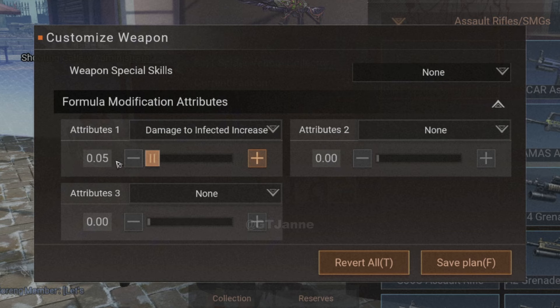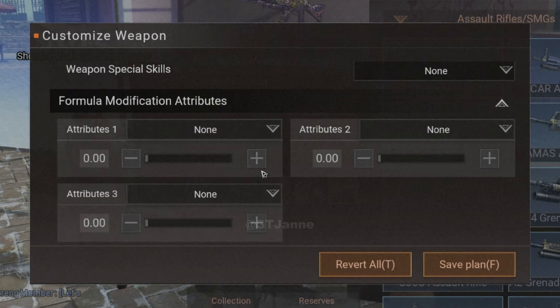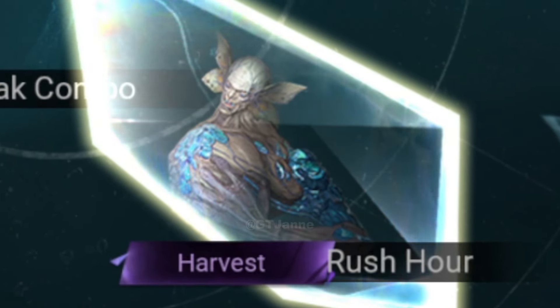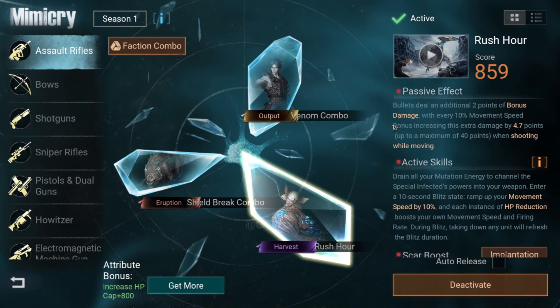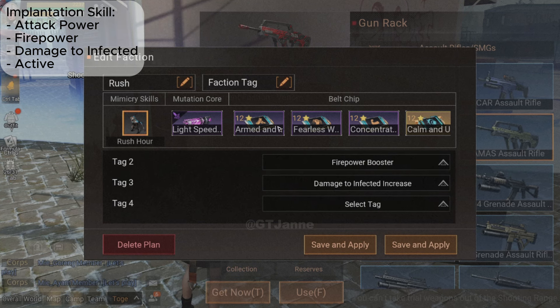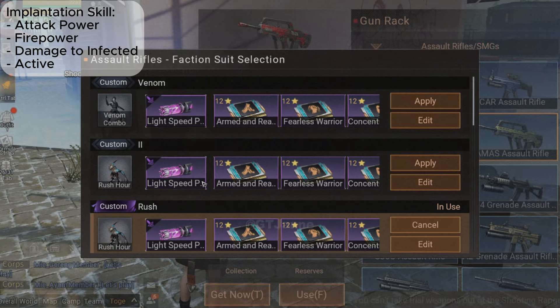Alright, now let's get into the meat of today's video. We're going to figure out which mimicry is best for the assault rifle: Venom Combo, Rush Hour, or Shield Break Combo. A lot of you have been asking which one stands out, and today we're putting them to the test. We're keeping things fair by using the same implantation skills for each mimicry, so the only thing that changes is the mimicry itself.